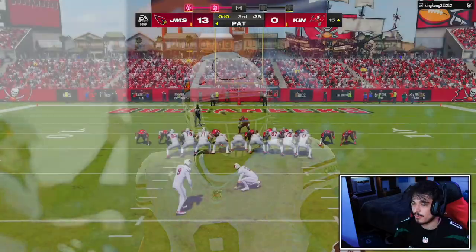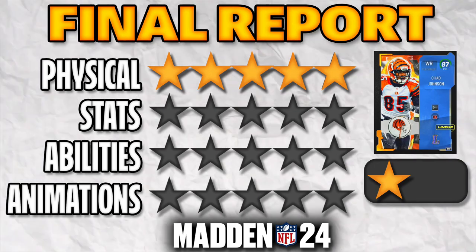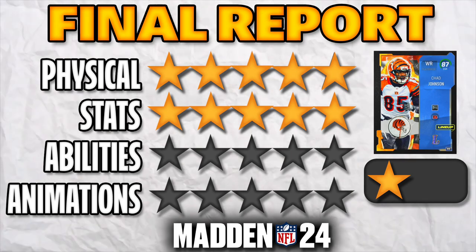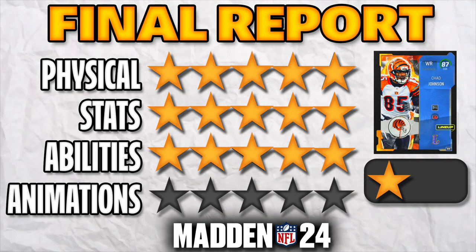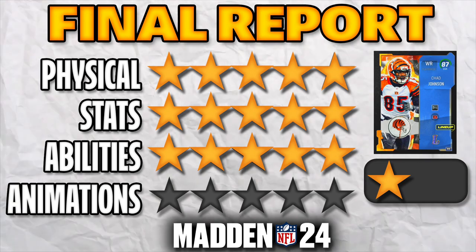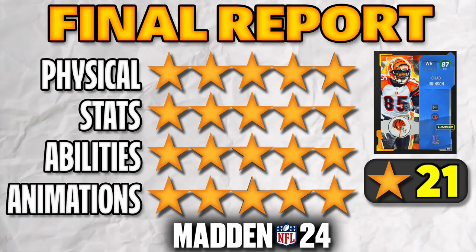For physical, Ocho is definitely going to be getting a five — 86 speed, which is technically the second fastest right now in the game because Devin Hester has 87 after today, but 86 speed with 87 acceleration is still amazing. For stats, I'm going to give him a five. I was leaning four because he doesn't hit any thresholds, but comparing him to the rest of the wide receivers in the meta, he's still super top tier. For abilities, I was leaning four because he doesn't get anything that crazy, but there's not really that many receivers that can even get outside apprentice, mid in, or red zone threat, so I give him a five there as well. For animations and route running, this card played super smooth — the juke felt good, it all felt really good for Ocho. So we have our first full 20 out of 20 player, and I'm going to give him a 21 out of 20 because the legends card art is so, so beautiful this year.